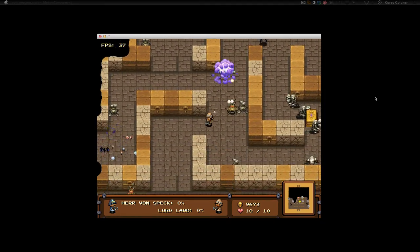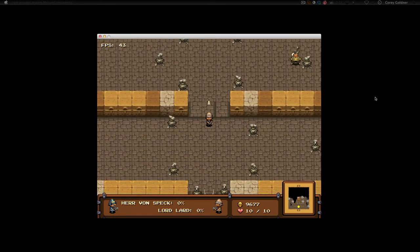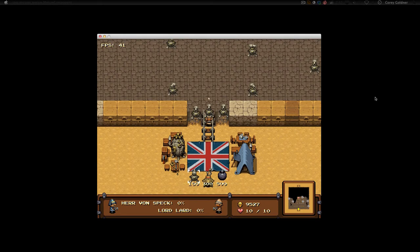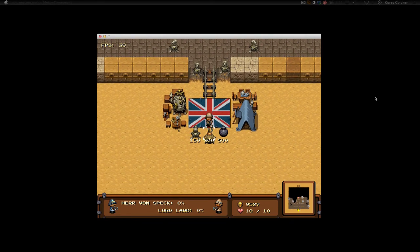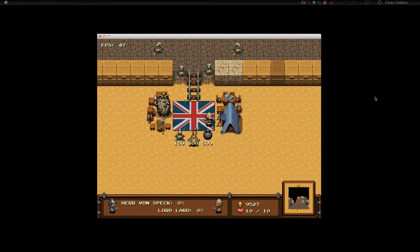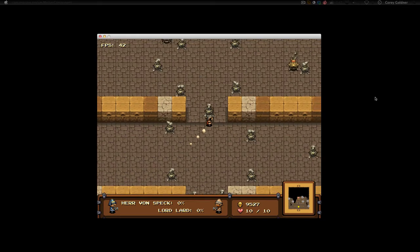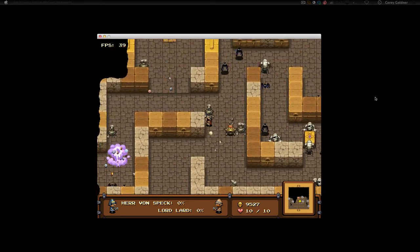This game was made in about two and a half days, so they did a great job throwing it together in this time frame. So basically what you have here is a turret, a coin absorber, and a bomb. Turrets, obviously, you pick them up, place them down wherever you want, and you pay for them by killing enemies and getting those coins on the ground.